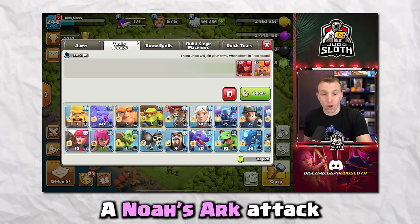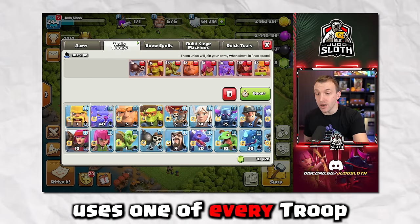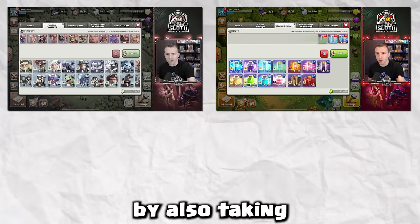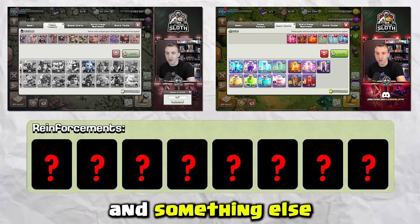So why don't we push those rules to the maximum? A Noah's Ark uses one of every troop, but I'm going to do a Judo's Ark by also taking one of every spell and something else. You will have never seen a troop screen quite like it.